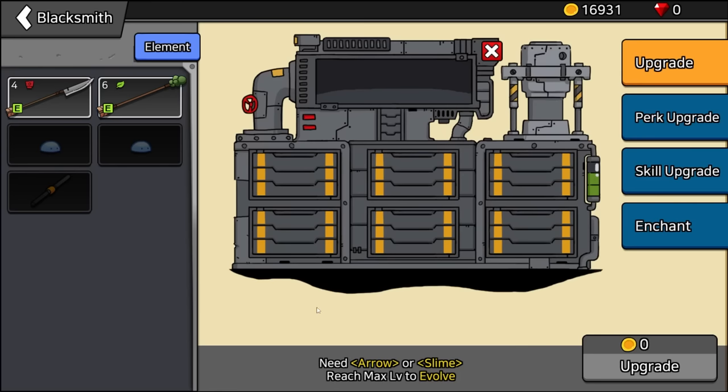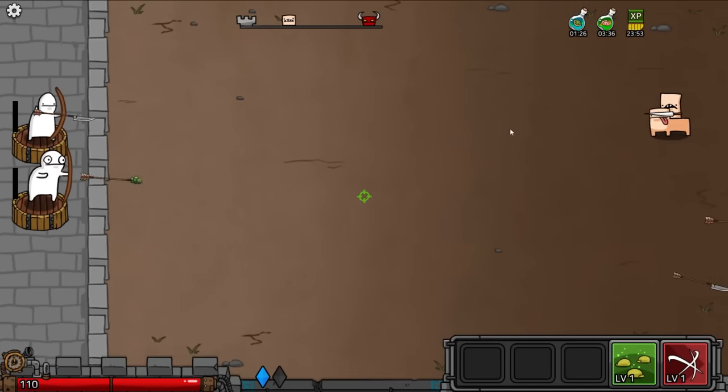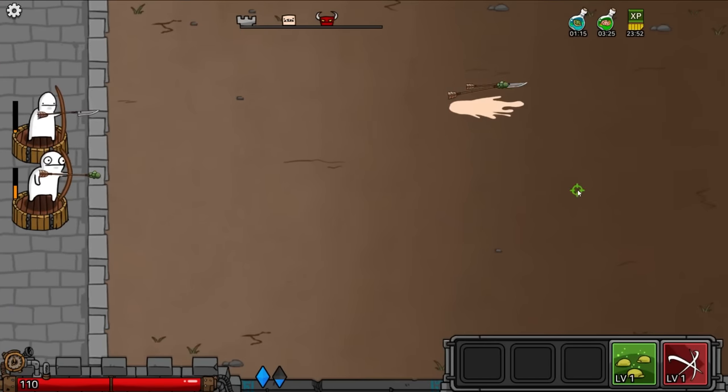Let's level up my arrow — we'll use a couple of these slimes, take it to level 10. That's max upgrade, it's going to cost 8,000 gold. Wave number seven. Got more of these fast idiots, and then the riot shield shotgun bearers. I think they might be a problem later on in the game.